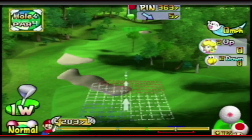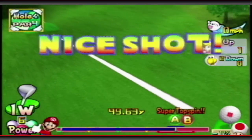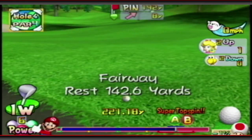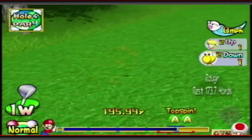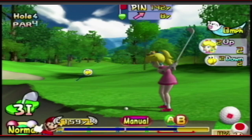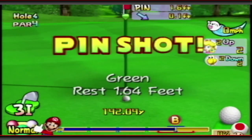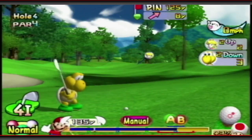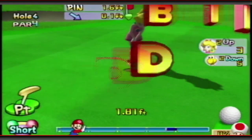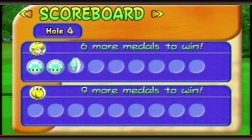We got another par 4 coming up and we can just power right over the sand trap. Perfect shot — retain our power shot, should be way over the sand. Barely over the sand. Koopa is doing terrible out there, so let's just put an end to this. It's a pin shot from like 125 yards out — what a shot. Great birdie, almost got an eagle there though. Big pin shot from deep out. Six more to win.